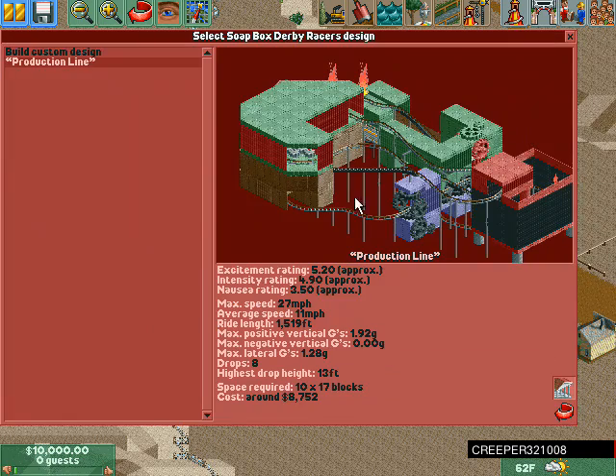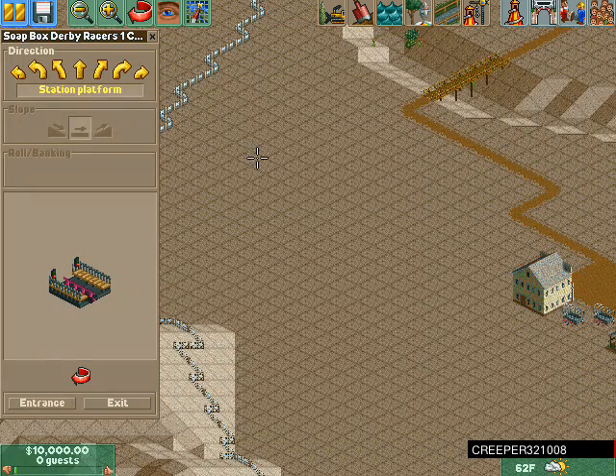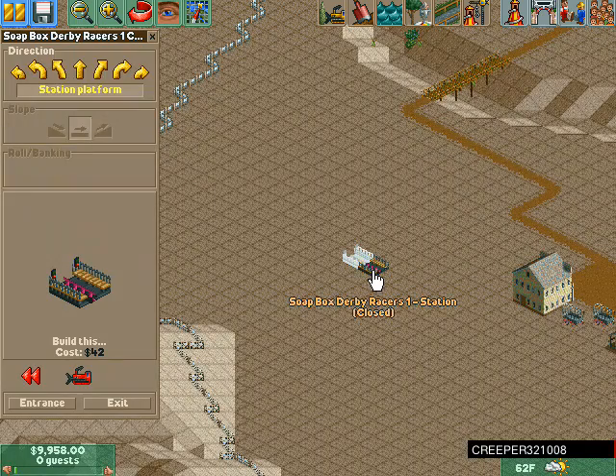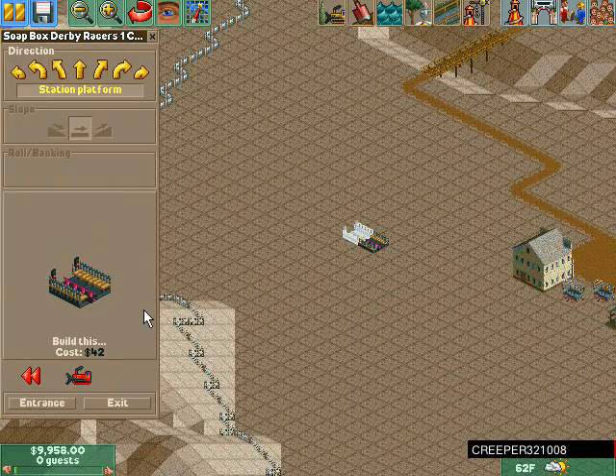I'm gonna go with this one. I'll have to build a custom rollercoaster — it's gonna be amazing. This is the station platform.